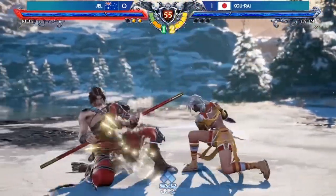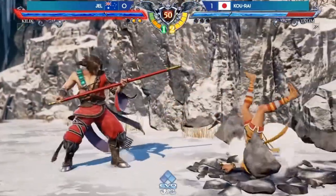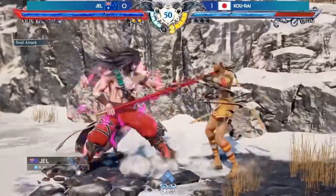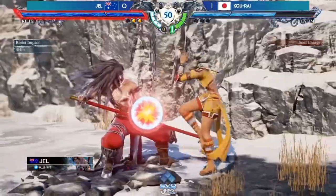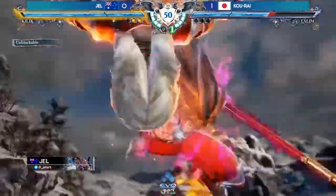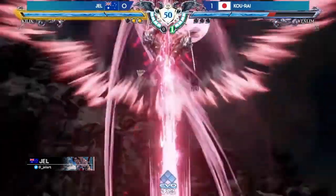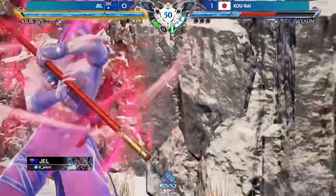The unique properties of the resist impact have given the Soul Calibur community some of its most hyped moments in recent competitive play, such as deflecting a soul charge mid-match. In Season 2, resist impact became a thing, and remember you can RI anything, even the soul charge.